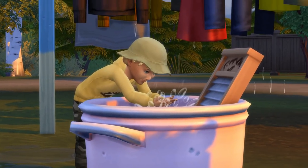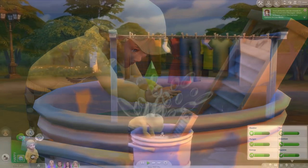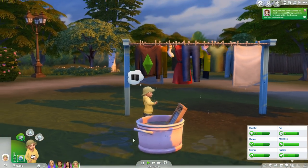Your responsibility meter goes down, so make sure you unload it before it finishes — otherwise the clothesline interaction won't look as cute. It'll just be them going through the motions. And that is the toddler playing in the wash tub.